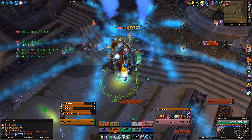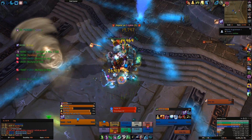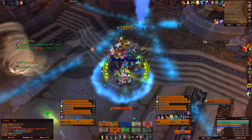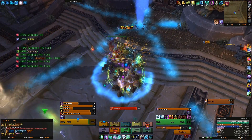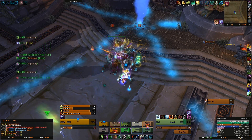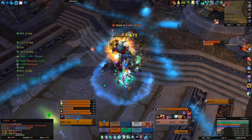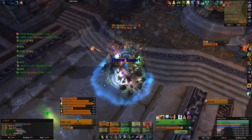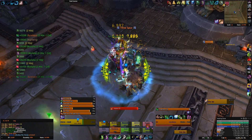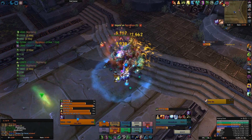Once you've killed all the Quillen mounts, you face Iron Quan himself. This phase is healer intensive. His first ability is Fist Smash: when he no longer has his spear, he smashes the ground violently, inflicting 250,000 physical damage to every player every 0.75 seconds for 7.5 seconds — that's a lot of damage. This links with Rising Anger: as the fight goes on, Iron Quan becomes increasingly angry, increasing his damage by 10% per stack. Make sure your healers and raid have appropriate cooldowns, self-healing, and healthstones ready.